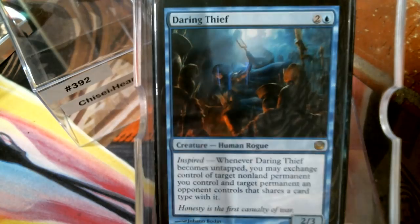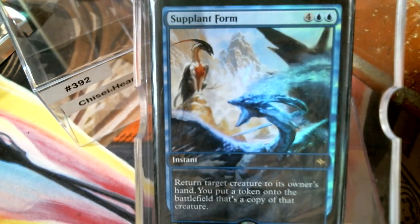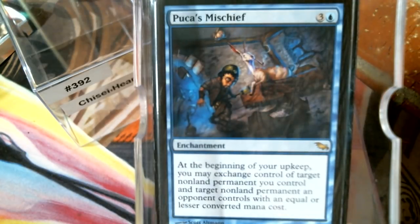We have Subtle Form, which essentially lets you become the best creature on the board — you get a temporary reprieve from that creature. Of course we have Puca's Mischief — the same idea: swap something with someone so you can give them your cumulative upkeep cards if they get too out of control.